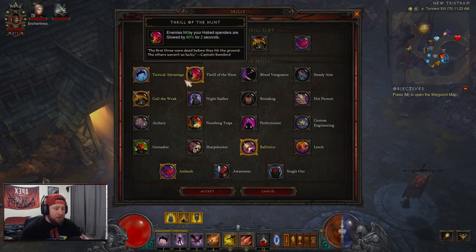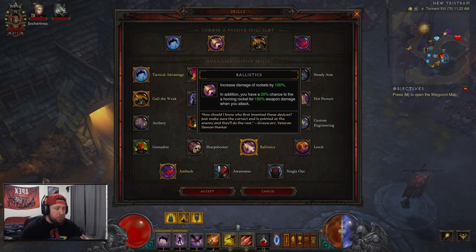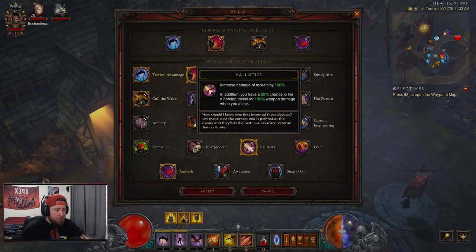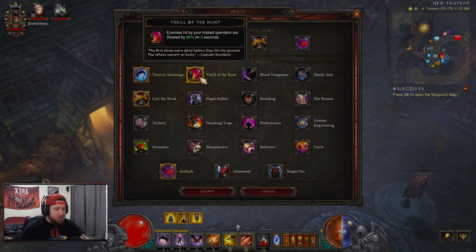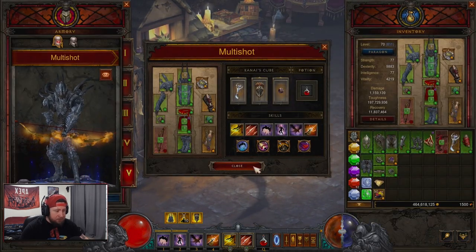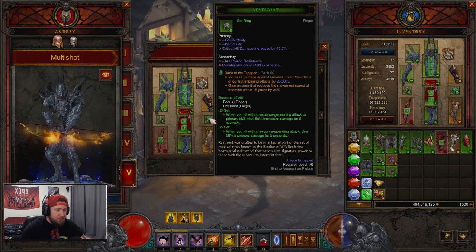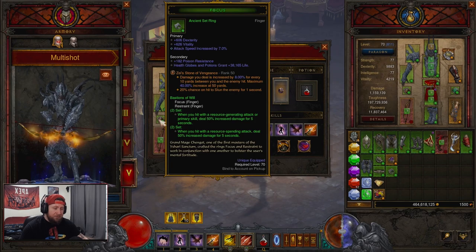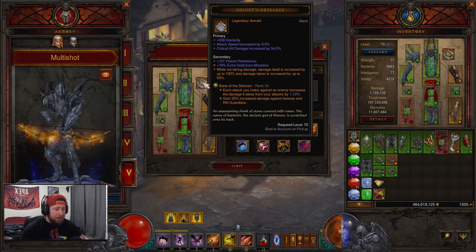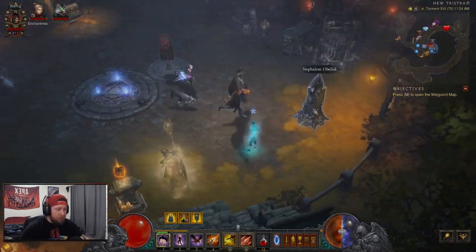You could run Thrill of the Hunt to help proc Call of the Wild - both are solid options. If you don't want either of those, Hot Pursuit helps with movement speed. You could even drop Call of the Wild and run Ballistics instead - totally up to you. For this showcase I'll run Thrill of the Hunt. Our legendary gems are Bane of the Trapped for damage, Zei's Stone of Vengeance for damage, and Bane of the Stricken so every Multi-Shot hit increases damage against the target. The gems are around rank 50 and 33.